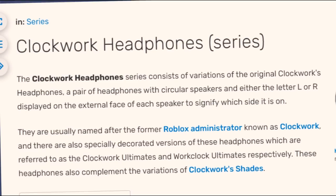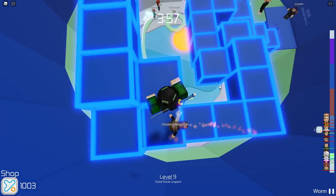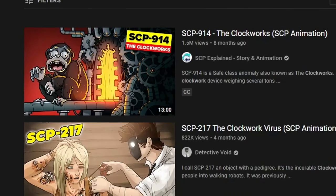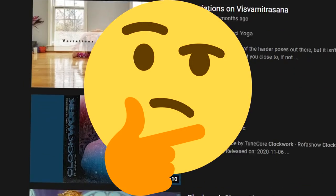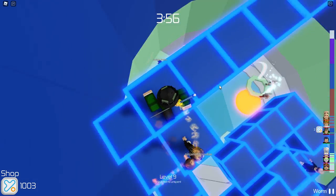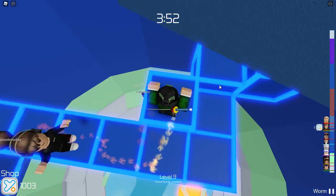As most of you probably already know, there's a series on Roblox called the Clockworks — there's Clockwork Headphones, Clockwork Shades, and various different variants of them. But there's a certain one that basically nobody has ever talked about. I really tried to look through YouTube and there is barely anybody talking about this item, which is called the Clockwork Goddess Gazers.